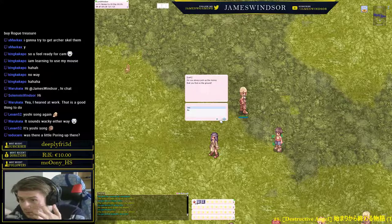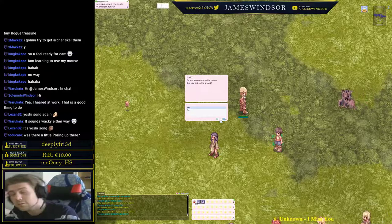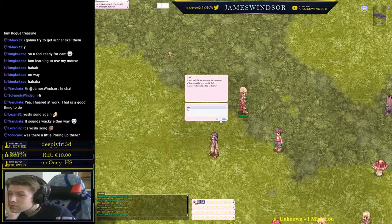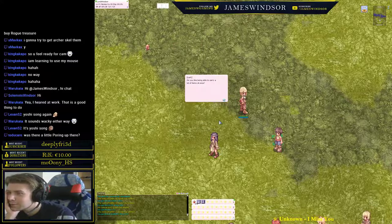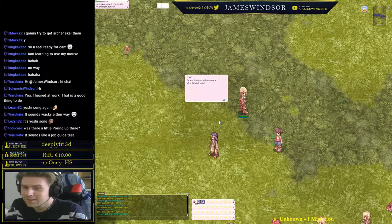You always pick up but you don't find money on the ground — it's a test of character. If you had the same name as someone of the opposite sex, would that make you less attracted to them? Yes — if I see a woman named James I'm probably not going to be that interested. That's a job aptitude test.